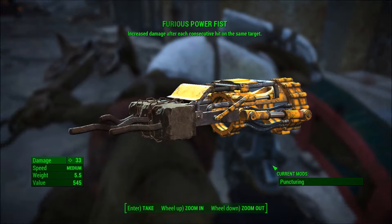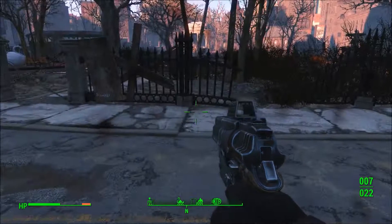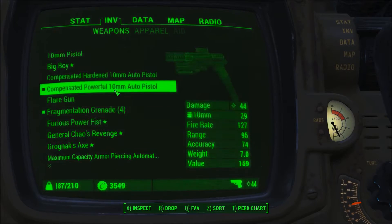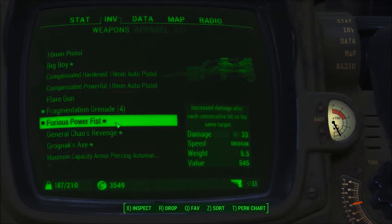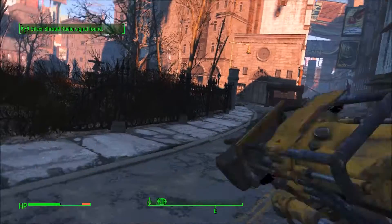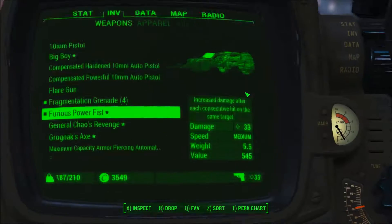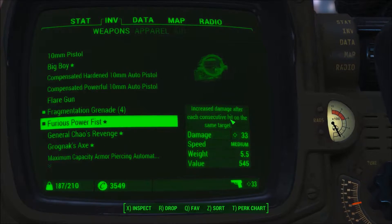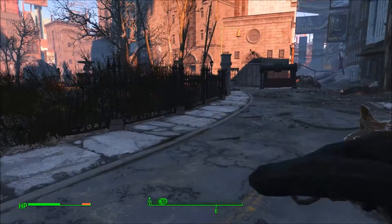And now we have the Furious Power Fist. It does increased damage after each consecutive hit on the same target. It does 33 damage, has a speed of medium, and does extra damage every time you hit the same target.